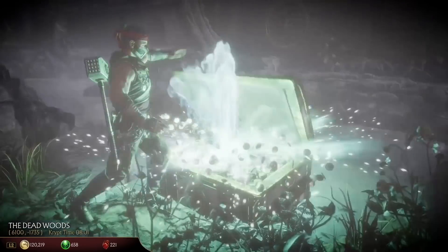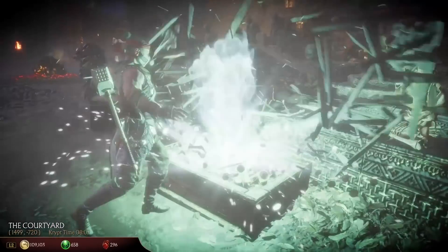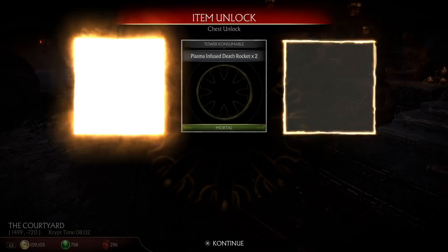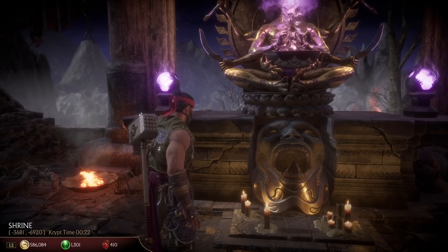I know a lot of people wanted this, and now you should no longer see duplicates while opening things in the crypt. Your items can still be pretty rare, but you shouldn't be seeing the same ones over again. And this also goes for the shrine — you shouldn't be getting any duplicates from that either.